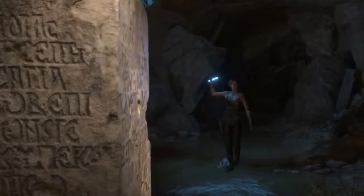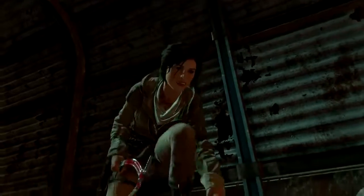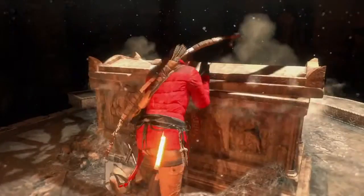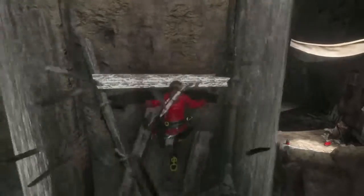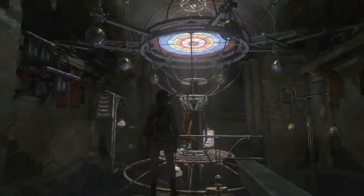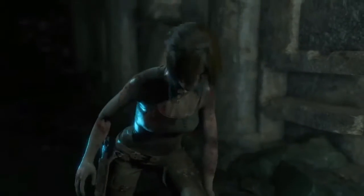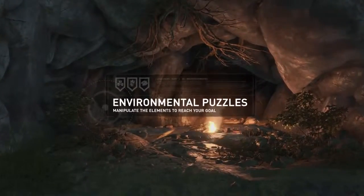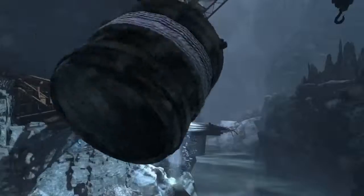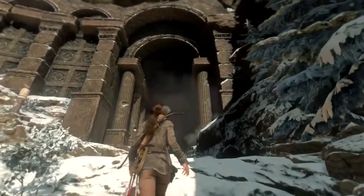Once she reaches the required level, she can begin translating mysterious monoliths, which reveal the locations of buried treasures and secret crypts. Of course, accessing the important areas of each tomb won't be easy. Puzzles often stand between Lara and her goal, with deadly traps and dangerous passageways adding to the challenge.